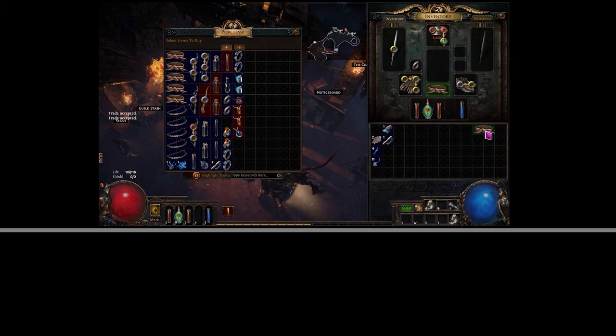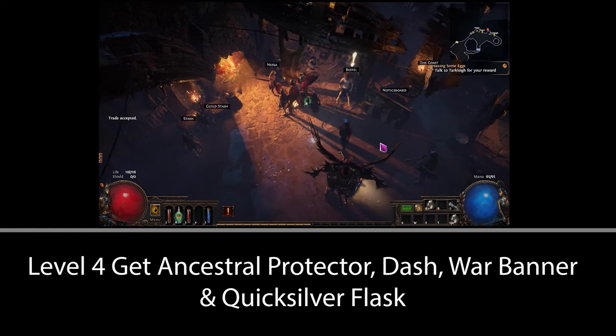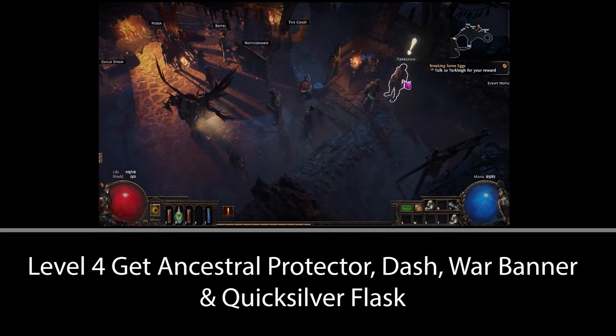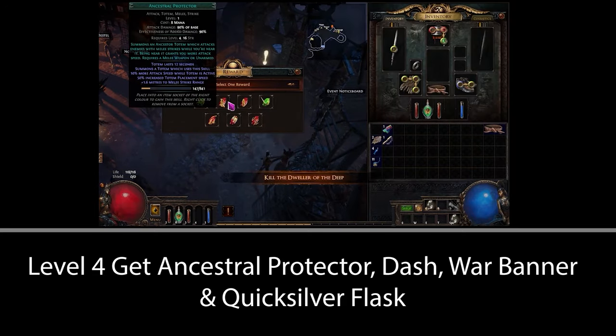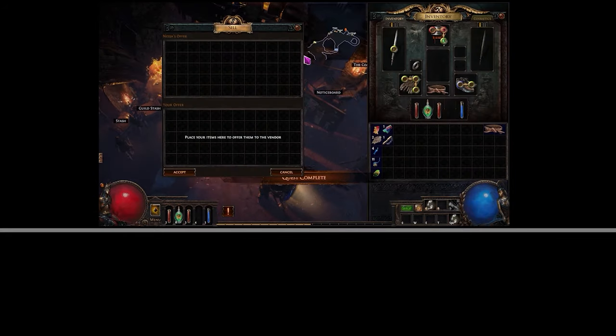At level four, take Ancestral Protector and Dash as your rewards and then buy War Banner. Take the Quicksilver Flask and Chance to Poison as your gem reward. You're only going to use the Poison gem if you have a green-green-red three-link, otherwise just sell it or don't take the reward at all.